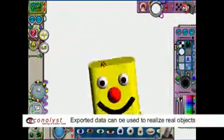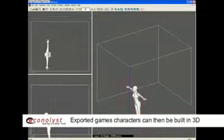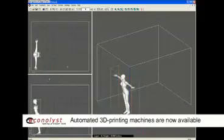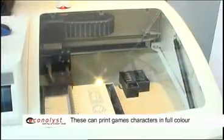So once you've got your data, let's say in Cosmic Blobs or out of World of Warcraft, how would you get that into the real world? You can export it to what's called a VRML file into a 3D printer, as you can see here, and that will print a model layer by layer with binder, powder and ink basically.